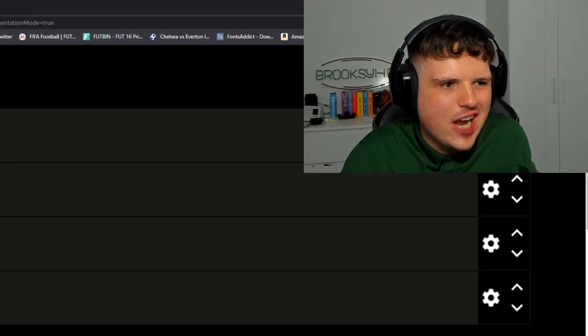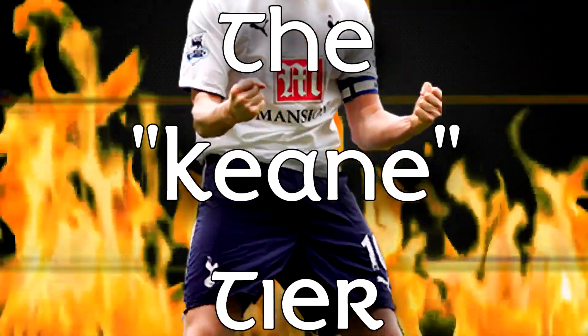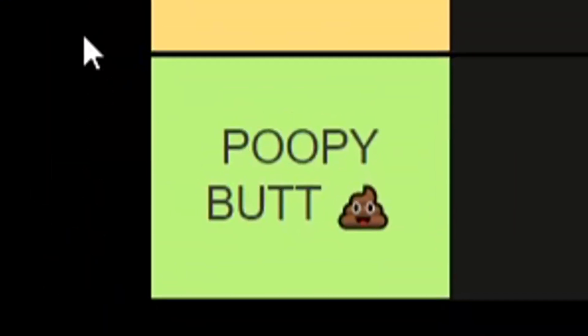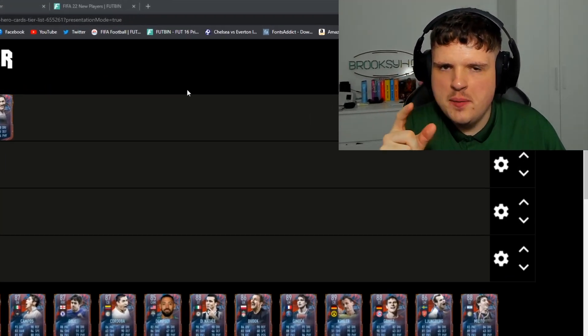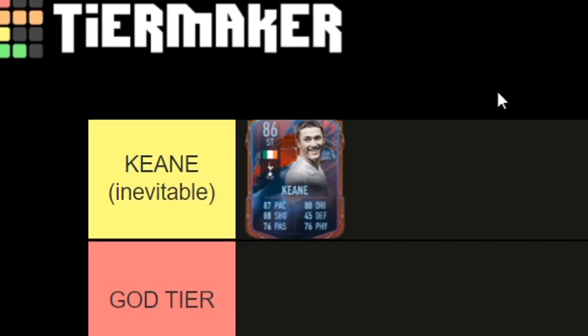All right, we got a FIFA 22 hero card tier list. We've got three tiers and then a hidden tier — which is not very hidden — the Keane tier. We have the God tier, the Decent tier for mid-range players, and the Poopy Butt tier, which is primarily for the goalkeeper. I also want to preface this by saying we're not sure whether all the hero cards have been released — we're 99% sure but there could be others.